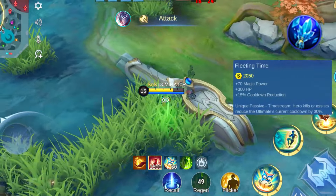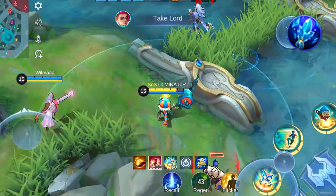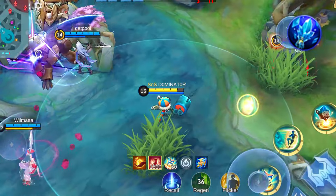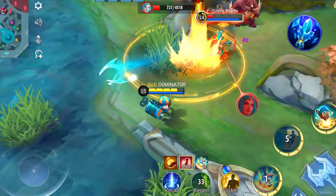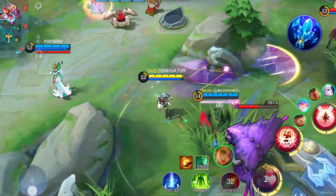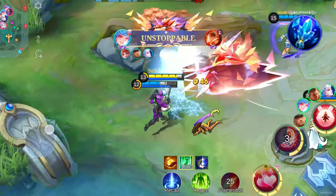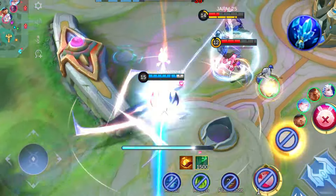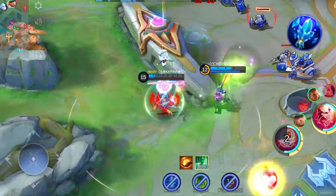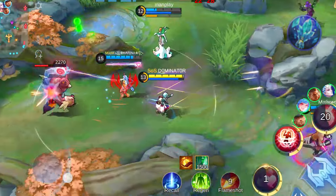Now let's discuss Fleeting Time — an item tailored for specific heroes and strategic plays. Featuring a straightforward unique passive, it reduces your ultimate's current cooldown by a significant 30%. This proves invaluable for heroes with extended cooldowns on their ultimate or those who frequently secure kills or assists. Fleeting Time synergizes well with the Glowing Wand, aiding in accumulating more assists through its burning effect, and complements the Enchanted Talisman for swift cooldown reduction. Consider it for heroes like Angela, Pharsa, Diggie and Estes.